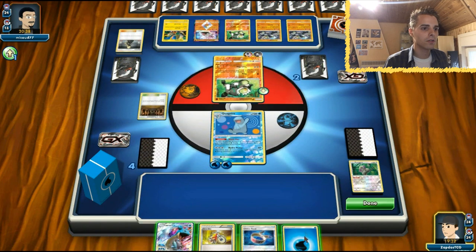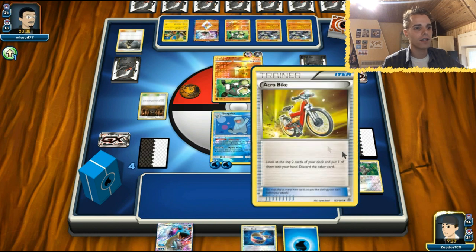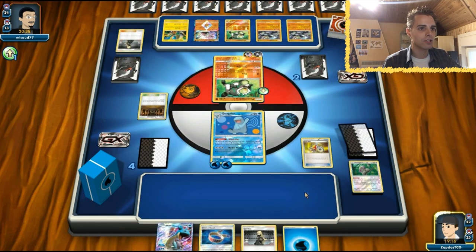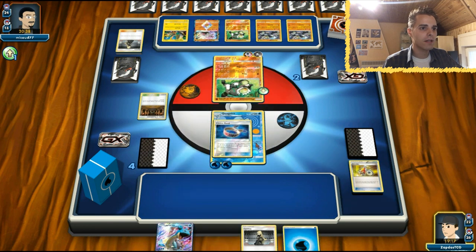There is not a lot we can do at the moment. We have Acrobike - let's see what we get. A Cynthia - that is perfect. Let's get this Choice Band over here.